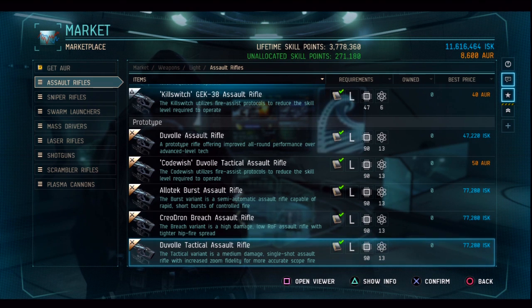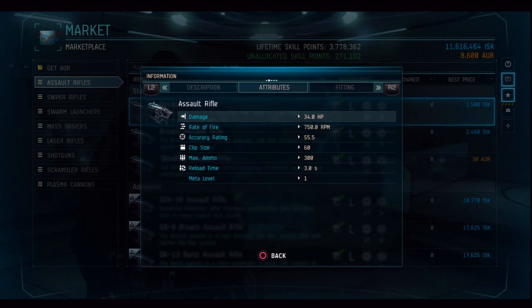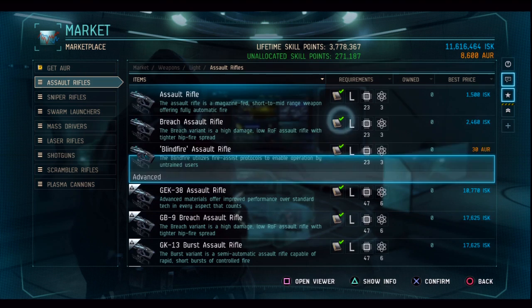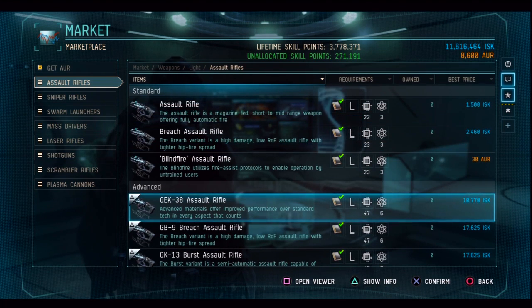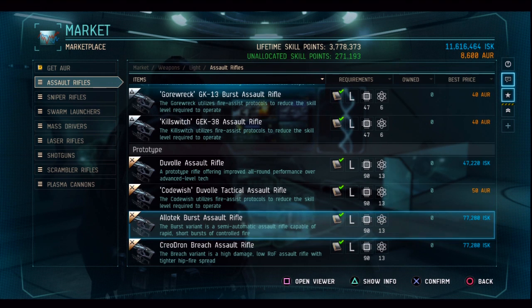More powerful guns cost more money but do a lot more damage. A regular starter assault rifle does about 34.0 damage per hit. Scrolling down to the advanced class, one variant does 53.5 damage per hit but has a slower fire rate of 400 RPM, whereas a standard one does 35 damage per hit at 750 RPM. In terms of cost, a basic weapon costs 1,500 ISK while advanced ones cost 10,000 to 17,000 ISK. The higher you go, the more powerful the weapon — but the more skill points you need to unlock it.